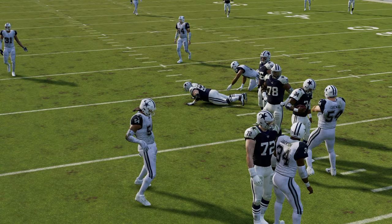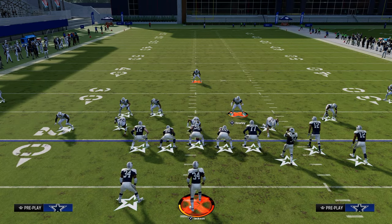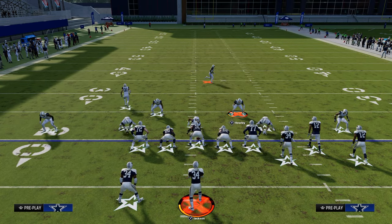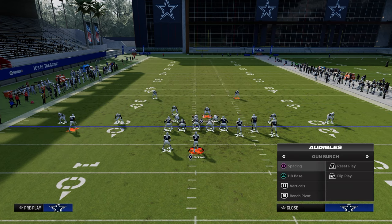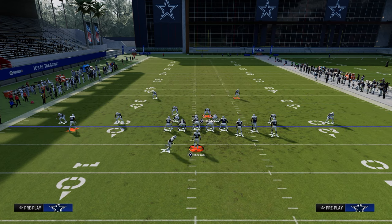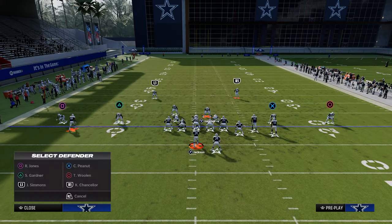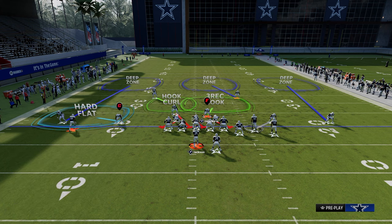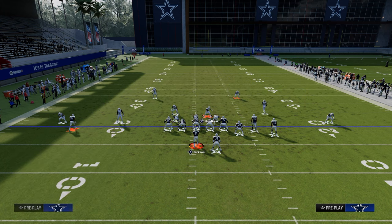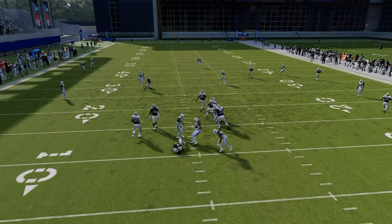So here's the tip: do everything exactly the same, but if they audible, take that slot corner and man him up on anyone on that side. Man up the slot corner — let's say on R1 — then back him off. You can now back him off, then put him back in the hard flat. Now we're able to get that backed-off slot corner, and this blitz is going to absolutely scream.